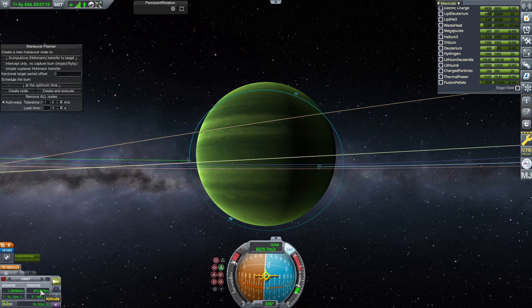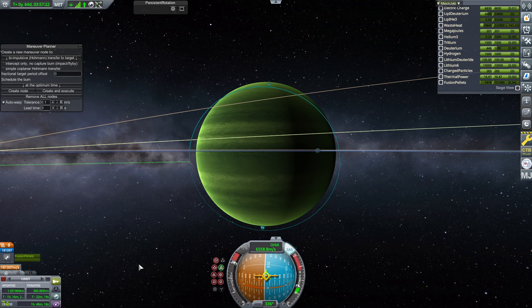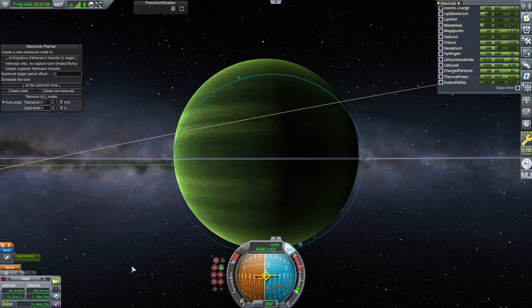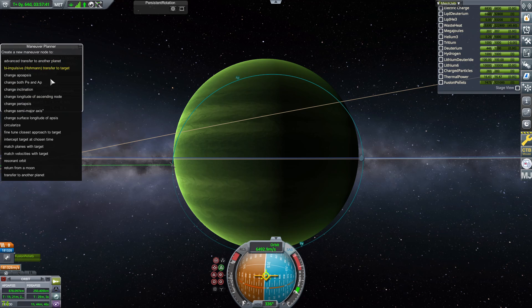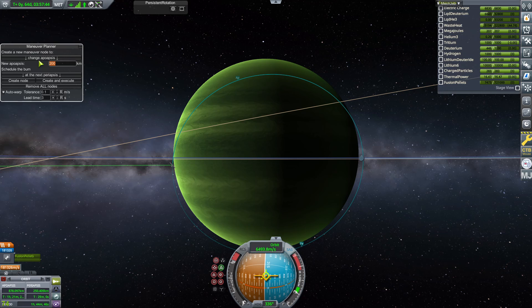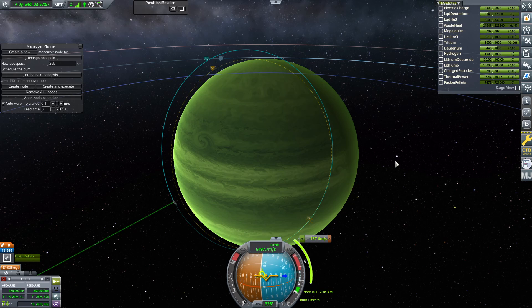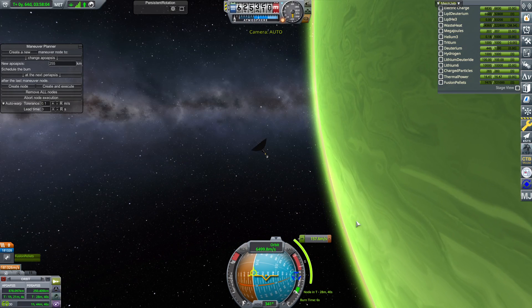Jool's atmosphere starts at 200,000 kilometers. Let's get our periapsis to about 202,500 kilometers and change our apoapsis to 255,000 kilometers. That's only a six-second burn, so MechJeb will do that just fine. When we're skimming that low, we'll fill up the fusion pellets in just a few days, maybe a week or two.